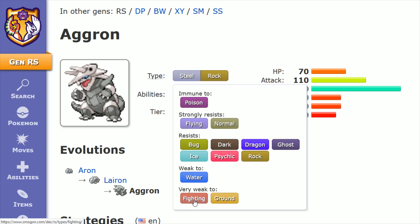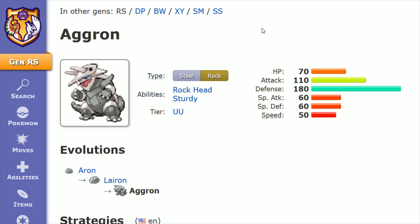The downside here is being very weak to fighting and ground, and then also weak to water. In terms of the stats, Aggron has a very high defensive stat — off the charts at 180. Also a respectable attack at 110. Then all the other stats are mediocre to lower tier: HP at 70, special attack and defense each at 60, and speed the lowest down there at 50.